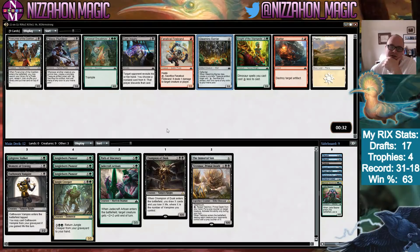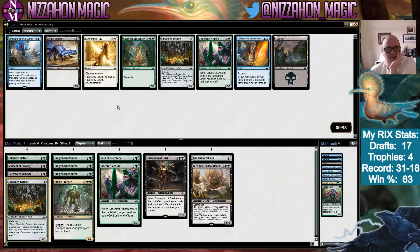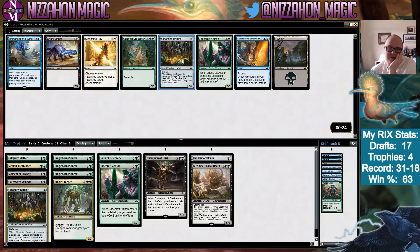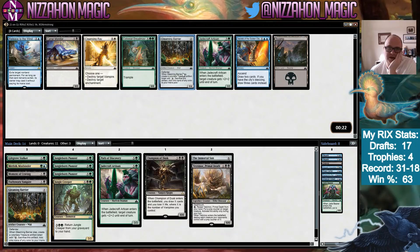Gleaming Barrier is a nice card to help us get to our late game — which is what we want to be doing. Dread Maw is nice but we have two sixes already, so I think we just take the Barrier. It's ended up being a way better card than anyone expected because of its ability to help control decks reach the late game and fix mana too. We could potentially splash Merfolk Mistbinder if we end up with enough Treasure.